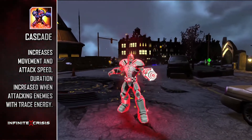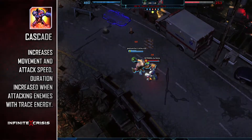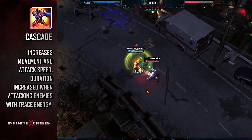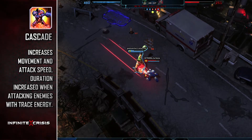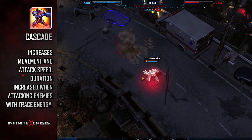Cascade allows Cyborg to supercharge himself, increasing his movement speed and attack speed for a short duration. If he hits any enemies who have the Tracer Shot debuff while Cascade is active, the duration of Cascade is increased by 1 second per basic attack, up to 8 additional seconds.